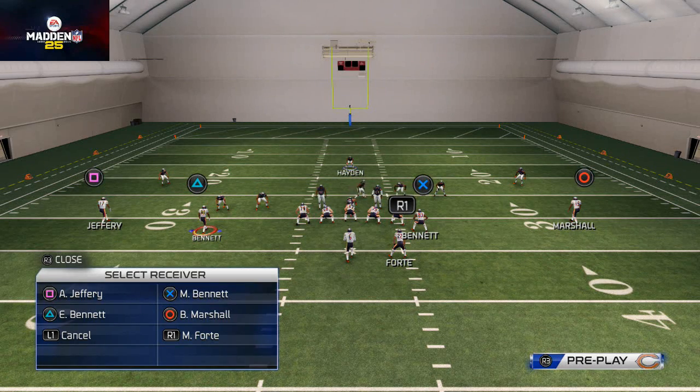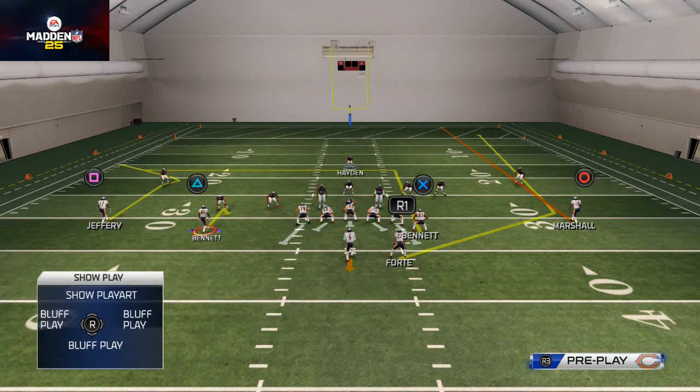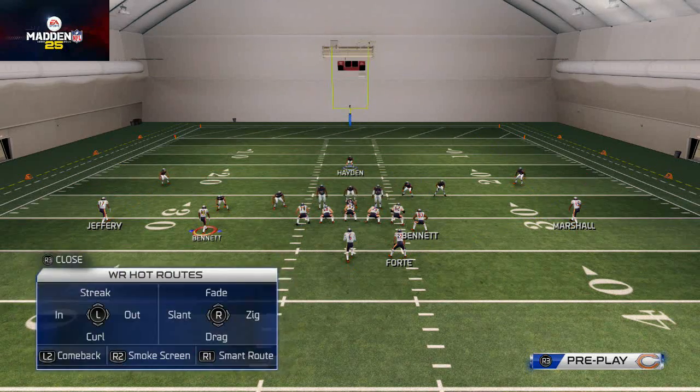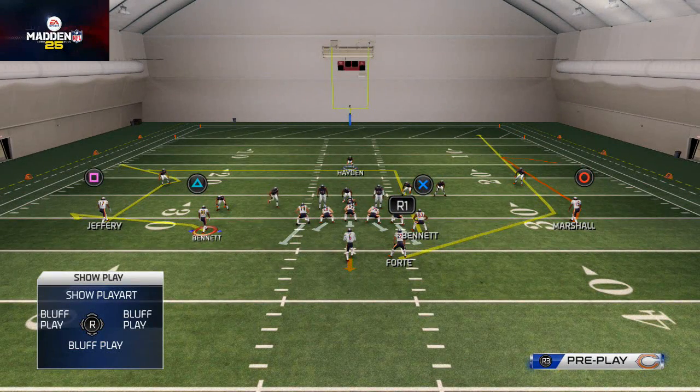Different hot routes are available for different guys depending on their position. For example, Earl Bennett as the slot receiver on the left has a different hot route menu than Brandon Marshall. If I hit the right trigger for Bennett, he goes on a hitch route — but if I put Marshall on the right trigger hot route, he goes on a smoke screen. EA gave us more hot routes based on receiver positioning, which provides a lot of flexibility. Similarly, the left trigger puts Marshall on a comeback but puts Bennett on a flat route.